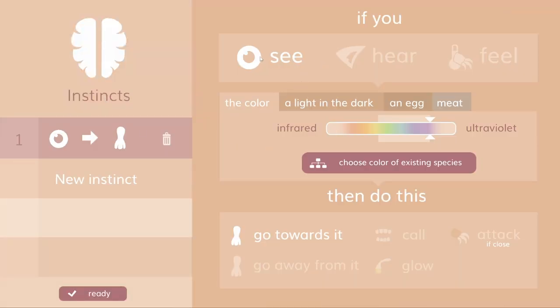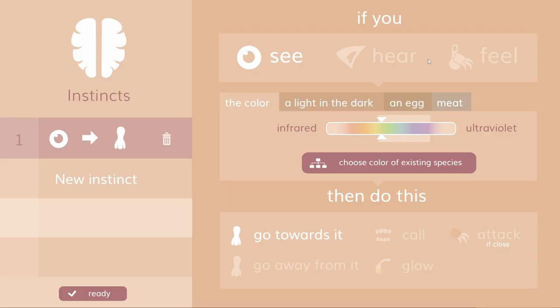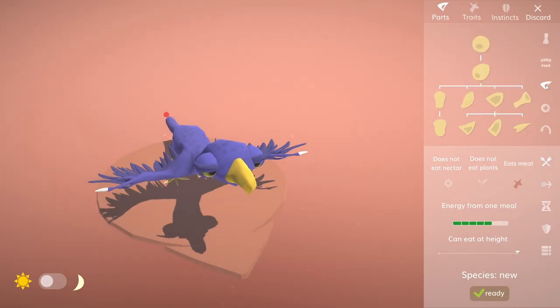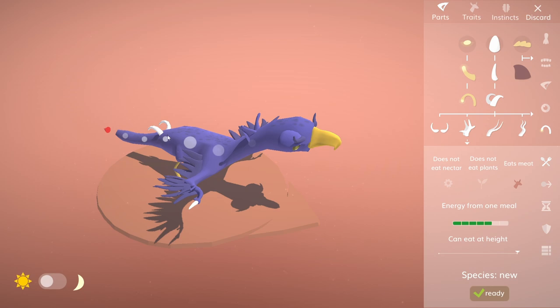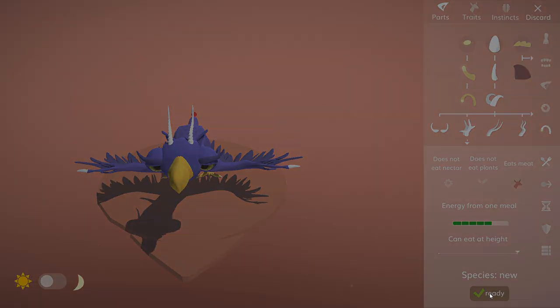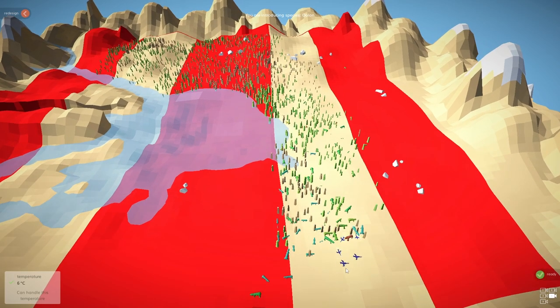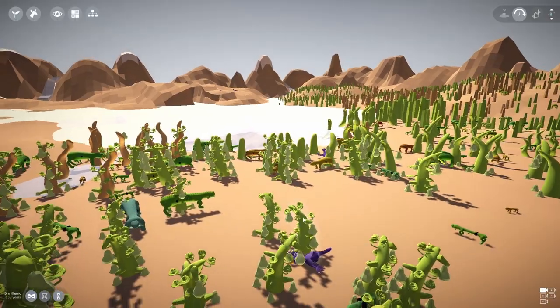For instincts we'll choose the color of an existing species - go towards it, attack if close. We'll give it some ears and an attack option so it's got these little horns. Our creature can only live in these two planes. Here is perfect because that's where most of our creatures are already living. We'll chuck a few around here, a few up in the middle, and a few out over here, since they can actually fly.